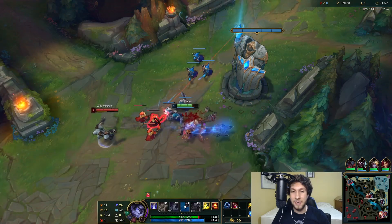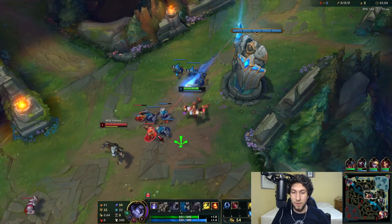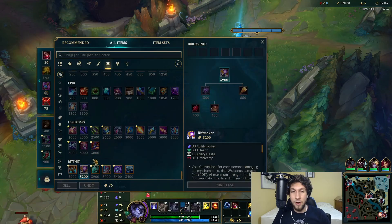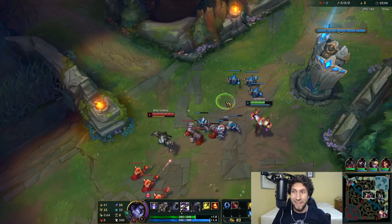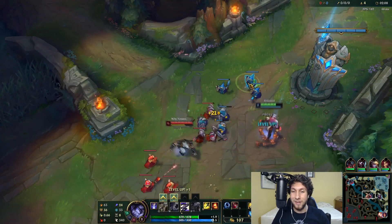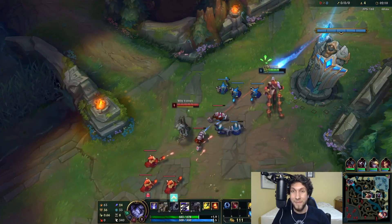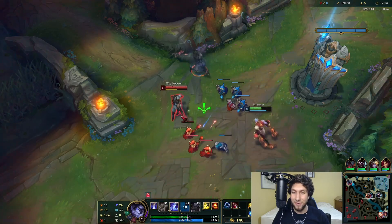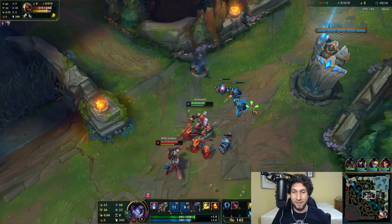Rift Maker is basically a scaling item now — does more Omnivamp later in the game, which I think is awesome. So we're going to show the Sylas changes this game using Rift Maker, and it's going to be really fun. We're against our best friend Zed.